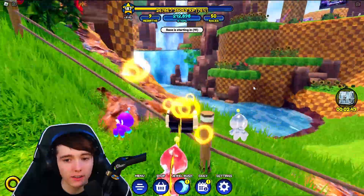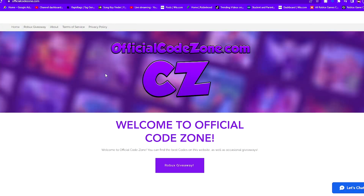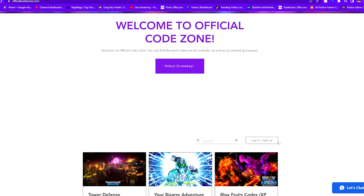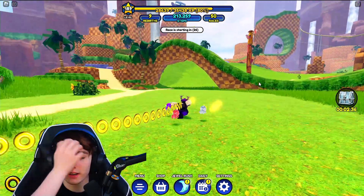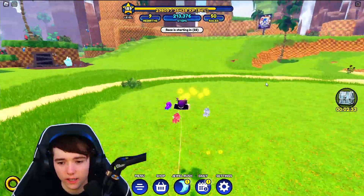Before we get into the codes, make sure to check out my website officialcodezone.com for all the working Roblox codes for any Roblox game. You can search for any game that you guys want to see codes for. Make sure to check out officialcodezone.com for Roblox codes and more.